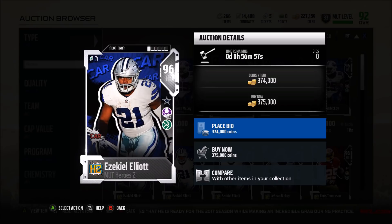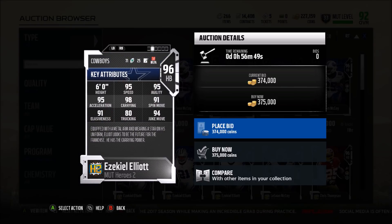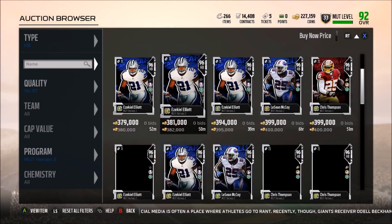Ezekiel Elliott is probably one of the better cards in the promo. He's got x2 Pound the Rock, which means you can even up some of his running stats. 95 speed — very good. 98 carrying, which is his hero trait, so he isn't going to fumble at all. 95 agility, and he has the spin and juke move threshold. He's a little bit better than Shady in my opinion — better carrying and one more speed point is actually a big deal. I would go Zeke over McCoy. He's definitely the best running back.